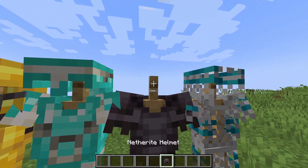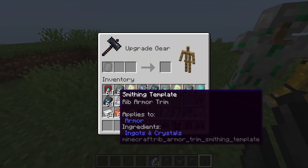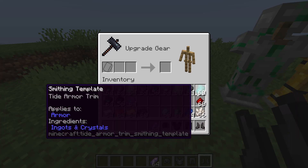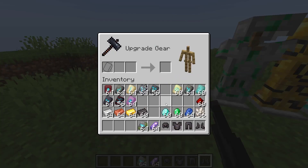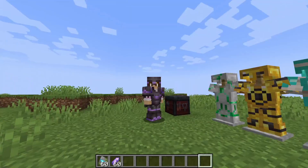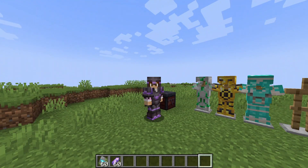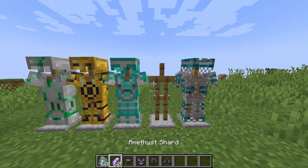I've been saving this combination for last — netherite armor with an amethyst trim. I'll go with the wild armor trim. We add it all and put it on — okay, I think this looks very clean and simple. The amethyst looks great with the netherite. I think gold would also look great with netherite. These trims are awesome — they're for decorative purposes yet they look so good.